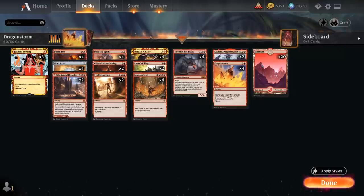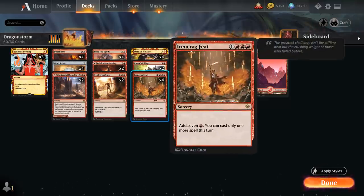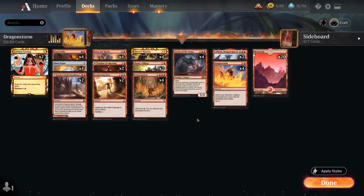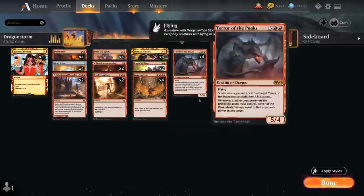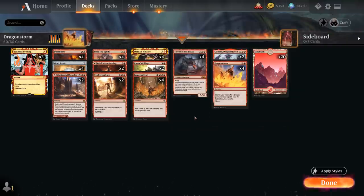Sometimes we can also just hard cast our dragons and get there, especially by ramping out Lathliss early with Ironcrag Feat. So there's definitely a lot of ways this deck can win. Not all of them require the graveyard — only Mizzix's Mastery really needs it — meaning we can also potentially beat graveyard hate. That makes the deck more flexible than more linear combo decks that only do one thing.